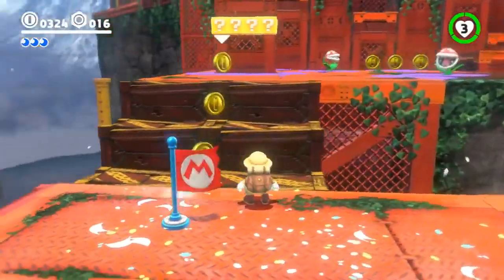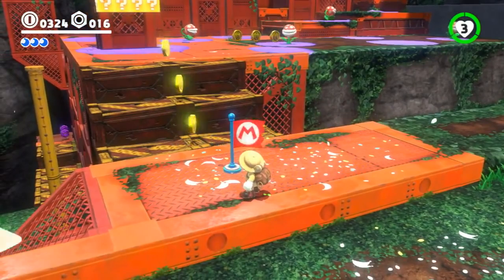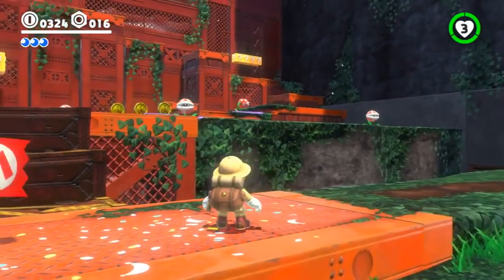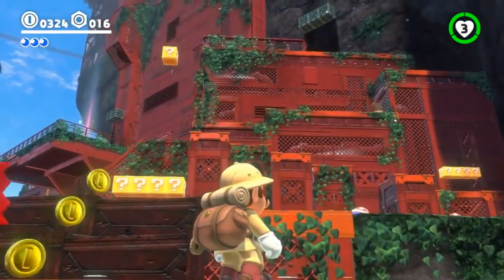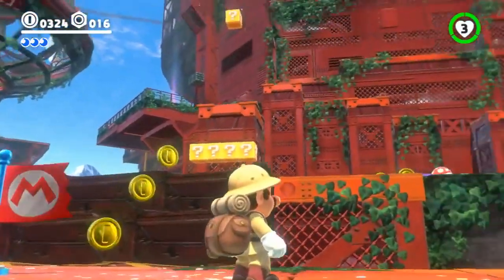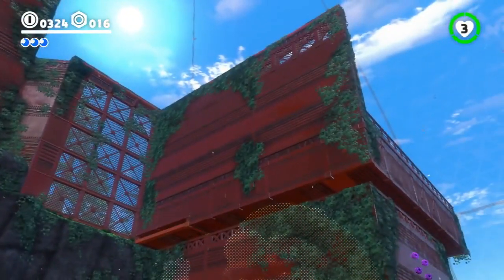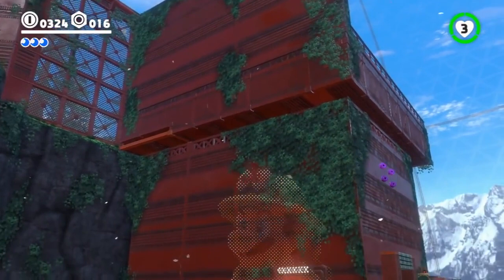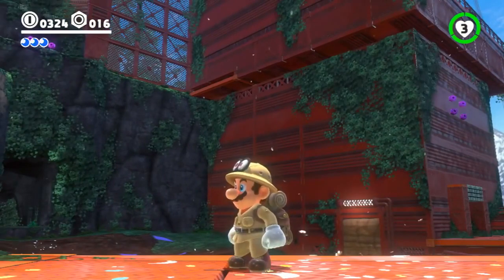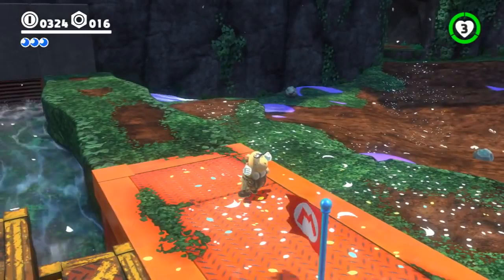There are some piranha plants up here spitting that same purple goo, so I have to be careful. This is actually a good chance to talk about camera control. Just smooth movement with my right stick — I can get a really nice view. Mario goes a little translucent when I'm really close so I'm not blocked. I can get a nice view of what he's doing, and his idle animations are fantastic — it's kind of nice to let Mario hang out for a minute as you're figuring out where to go next.